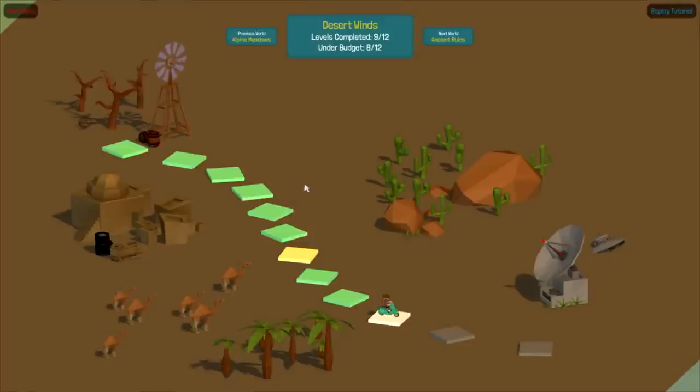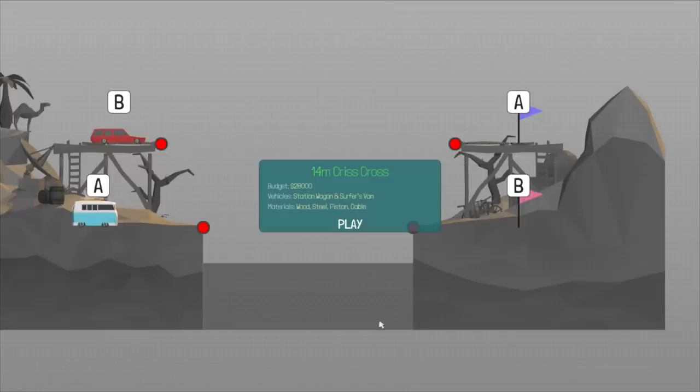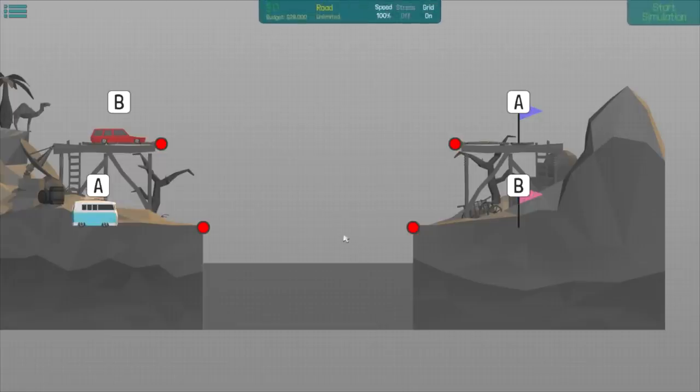Welcome back everybody to some more Polybridge. We are continuing our campaign - we're on level 9 out of 12 in Desert Winds. I'm curious to see what the future holds because there's a UFO crashed over here, so maybe that last one's going to be something about a UFO. But we're on 14 meter crisscross right now - this is the one we ended off last episode.